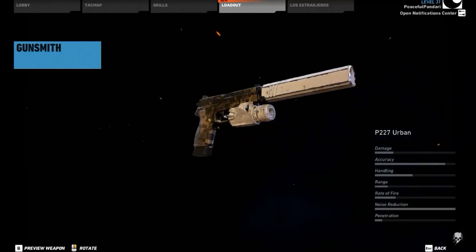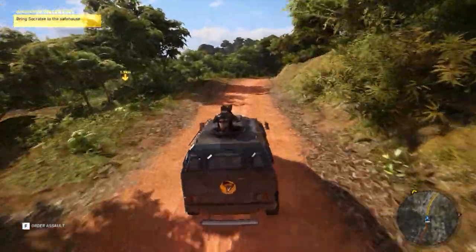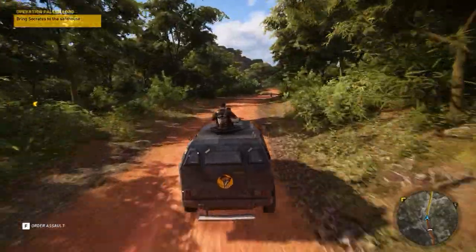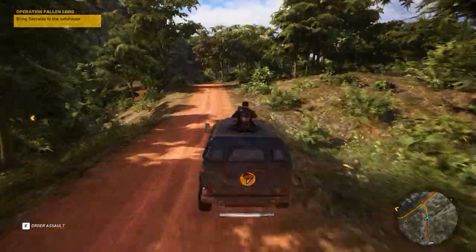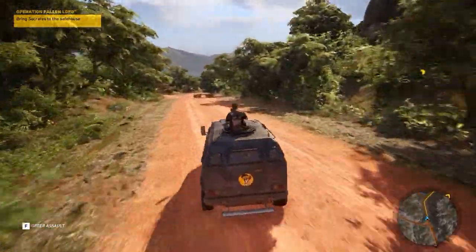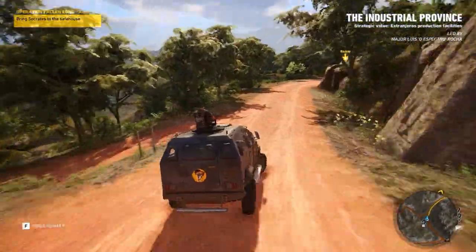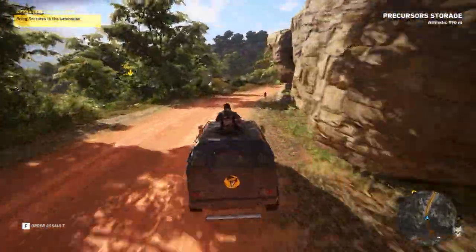There's a new camo on the Scorpion Skull. The B227 Urban looks cool, though nothing too different. And that's about it for all the new weapons. They added some new content — some new weapons as you can see, some new enemies, and new missions of course. But the core mechanics and gameplay stay the same. I like it more than the previous DLC, but it's still essentially the same as the main game.